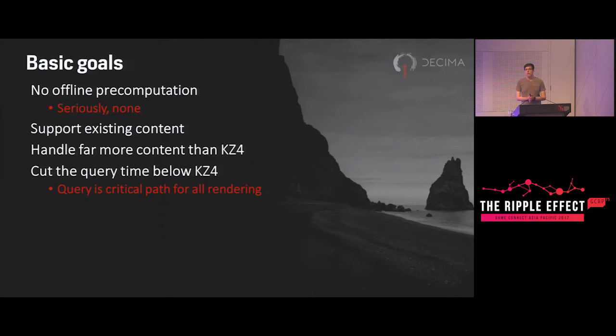We had used visibility middleware, and that caused us workflow problems because it needed a pre-computation step to build whatever structures it used for determining what was visible. This didn't fit how we were working — it increased the time needed to properly test changes, because while you could start up the game without the visibility data, it wouldn't run properly until it had finished building in the background. We still shipped Killzone with it, but we didn't think it would work for Horizon. Giving up pre-computation is actually liberating, because if nobody's doing it you're not waiting for long cycle times to test it.